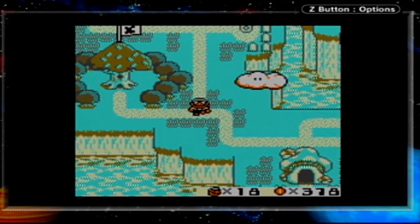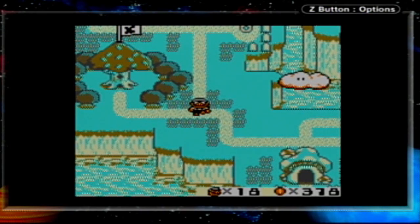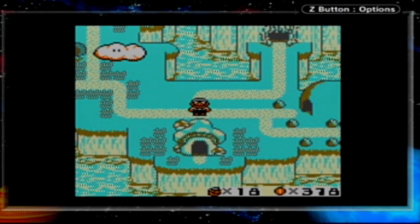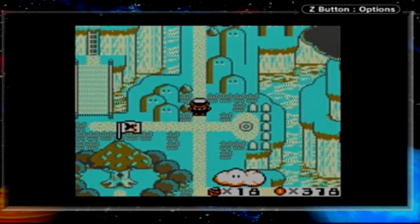Hey everybody, TPGhunt here, and welcome back to more Super Mario Land 2! Mario Lost the House Keys! Last time, we made it to Mario's Land — his own private island with his own mansion and stuff. We finished up Tree Zone, beat the first boss of the game, got our first Golden Coin, and now we are off to the Micro Zone.